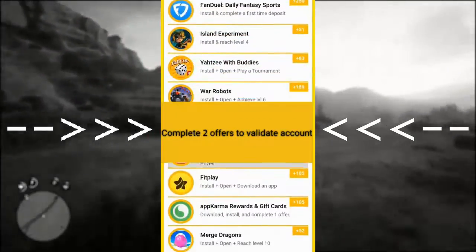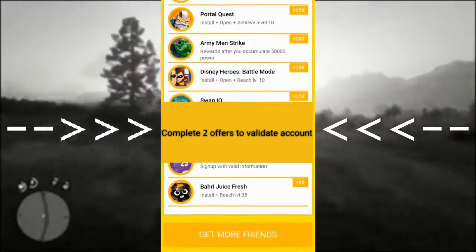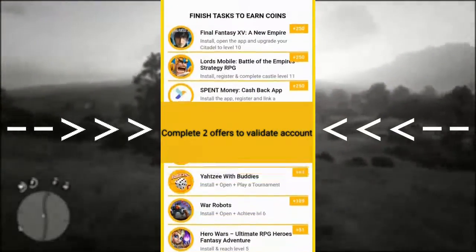You need to download it from the link in my description, and then you want to complete two offers so you can validate your account.